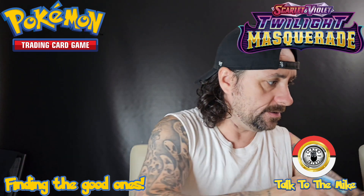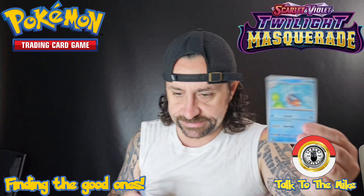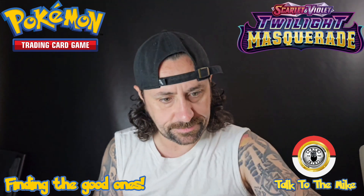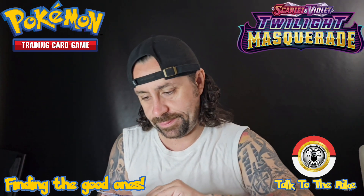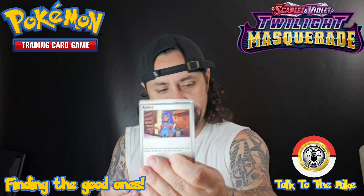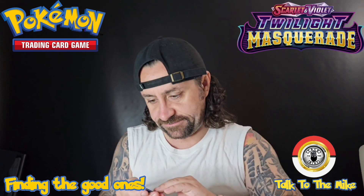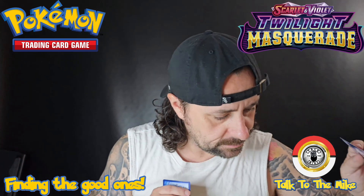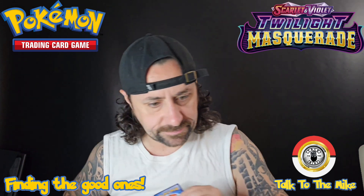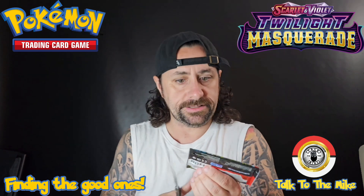Chansey is a nice card to have — I don't think I have it in my set that I'm exchanging, so it's pretty cool. We got Seaking, Sunkern, Abra, Shrona, Tatsugiri, Tatsugiri, Ferrothorn, reverse holo Dipplin, reverse holo Flapple — don't have either — and a full holo.